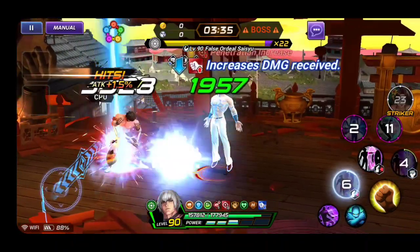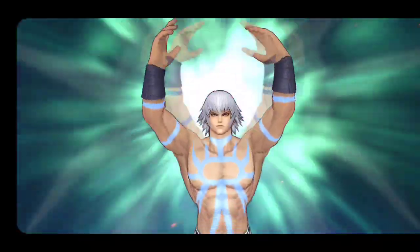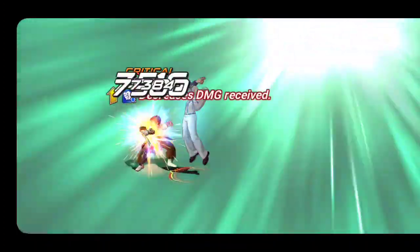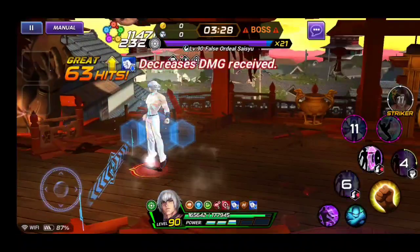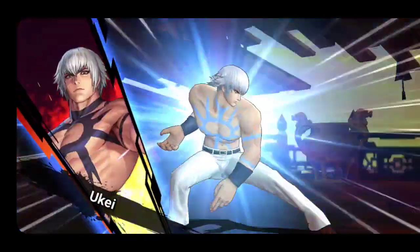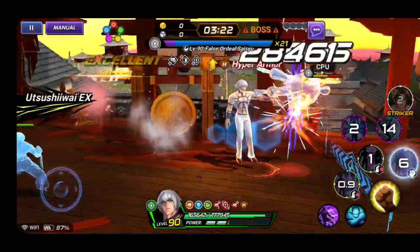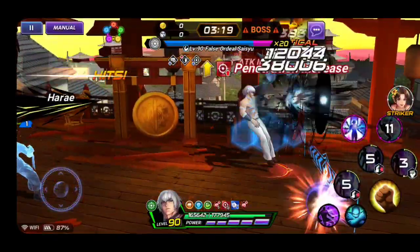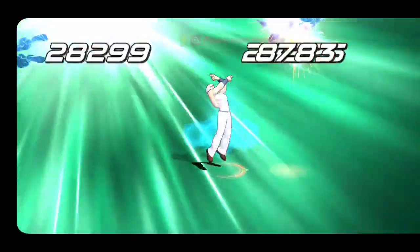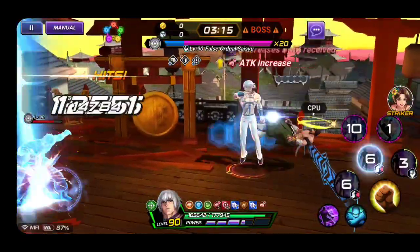There are certain things to follow in certain dungeons, but if you have OP units like five-star awakened characters or a fully equipped BS character, they can overcome color disadvantage. As you can see here, Saishu is looking for an attack type but Orochi is a balance type character - but it doesn't really matter.